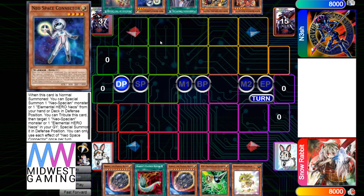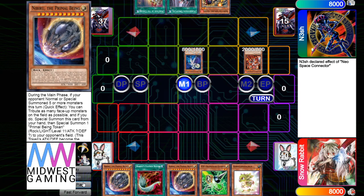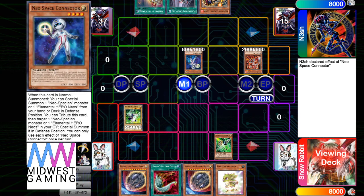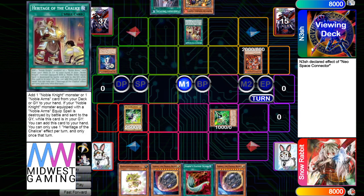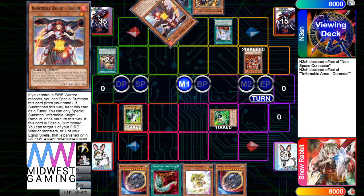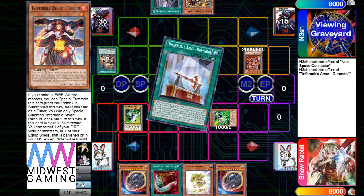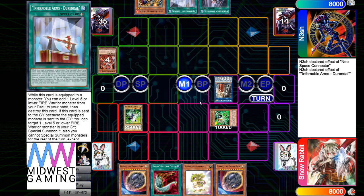Red Layer plus Connector feels like an FTK — at least summon and then Normal Summon effect. He's going to chain Gamma, or he's going to have to Gamma the Aqua Dolphin, and then he'll have two warriors on board. Heritage to add Renald, then activate it to add Renod, then Special Summon Renod. Renod effect to add back Renald, then make A-Sold.